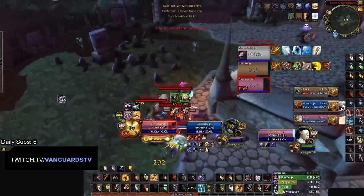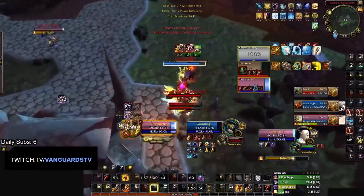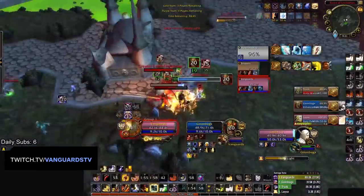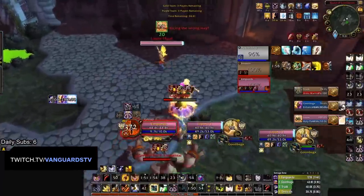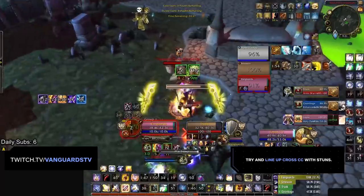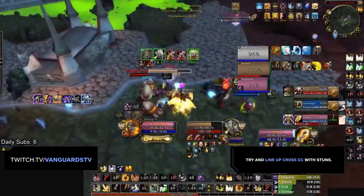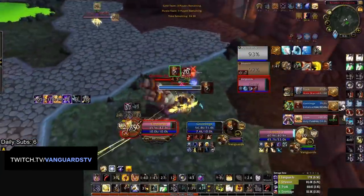As a third general tip, we need to talk about win conditions. Generally speaking, your win condition is based on two things: your stuns and your offensive cooldowns. One of the most important parts about Red Warrior is managing your stuns. In an ideal world, you should try to line up Stormbolt on the Healer with Hammer of Justice on the kill target. This will prevent the Healer from dispelling the Hammer of Justice and will ensure that you have the longest possible lockdown on the kill target.